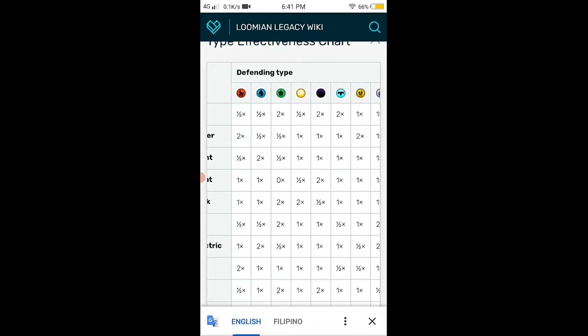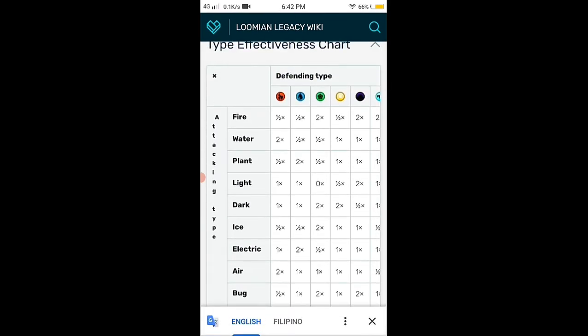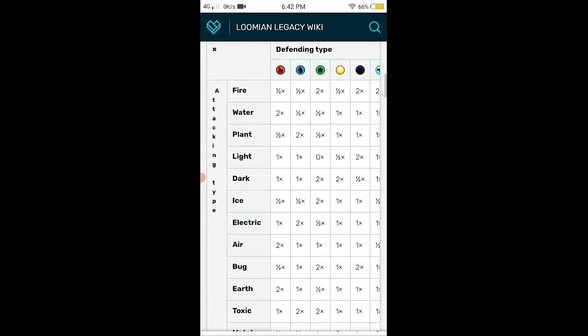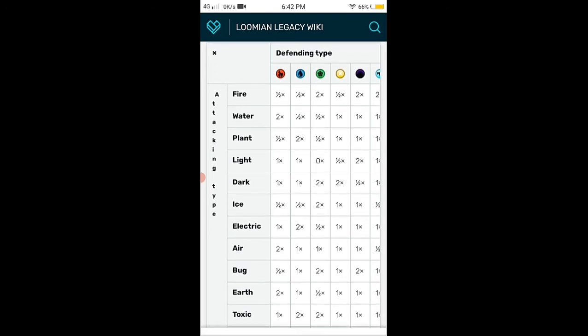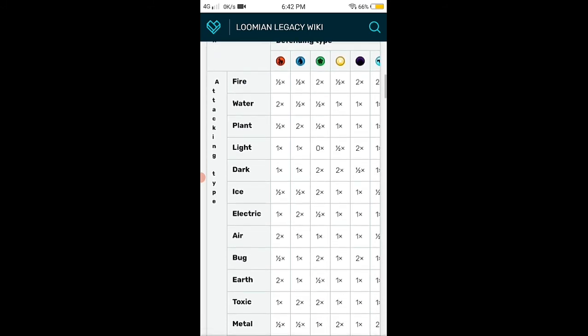I recommend studying the type chart because it's pretty hard to memorize. But in some cases, the Lumen Legacy devs actually put a special feature so that beginner players starting competitive can understand the type chart, by adding special arrow icons on moves to indicate which matchups are good and which are bad.